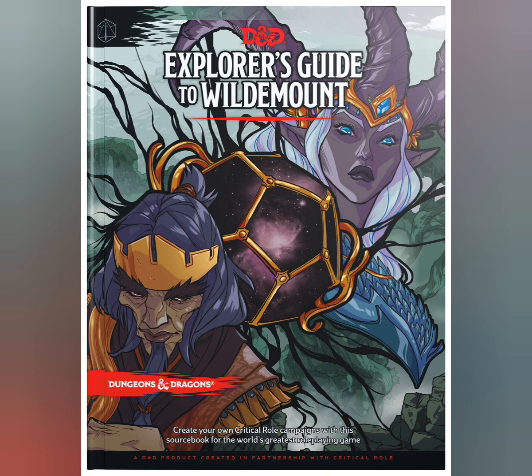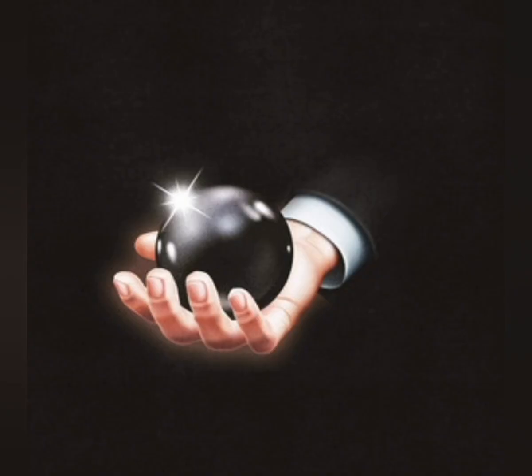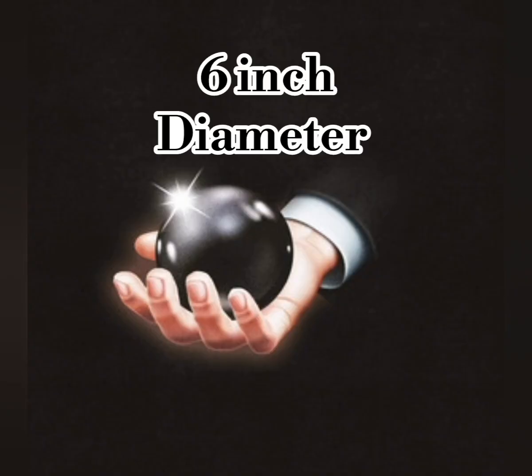Please open your textbook, Explorer's Guide to Wildemount, to page 268 for the information on this item. Used to summon night, the Nightfall Pearl is a 6-inch diameter jet-black orb that is cold to the touch.